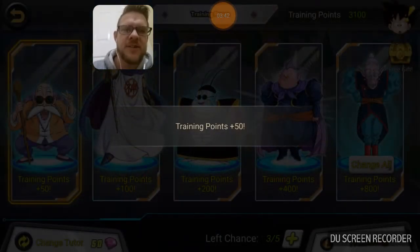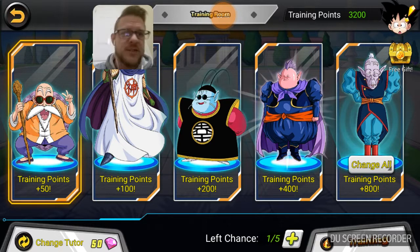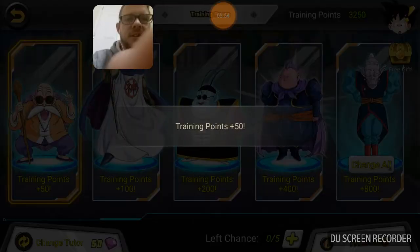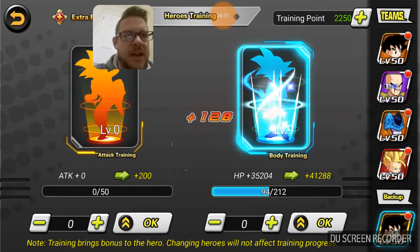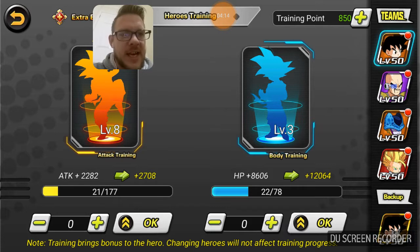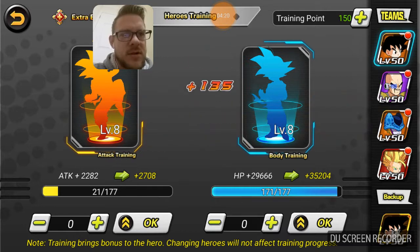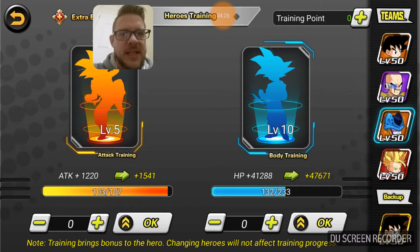I'm really excited that I finally got Goku Black on this account — it's going to make a huge difference. Some people say he costs too much, but having Goku Black and Golden Frieza as your two seven-stars makes a huge difference to your gameplay. So let's get his attack up — we needed 1200, so let's get it up two more, one more — there we go, that now puts us there.